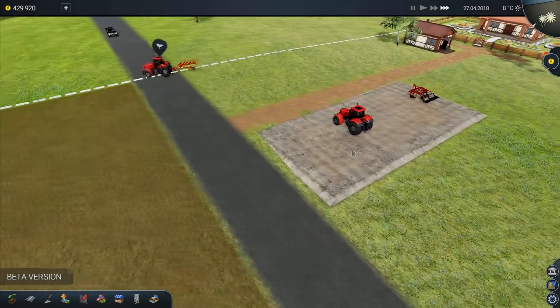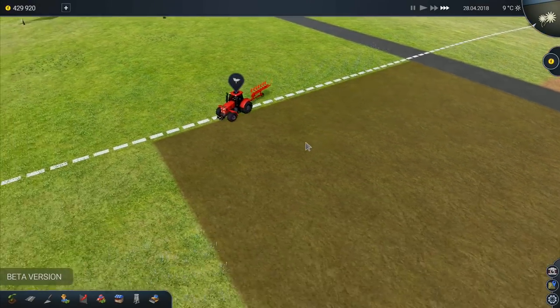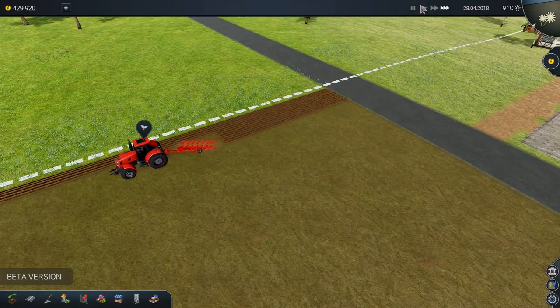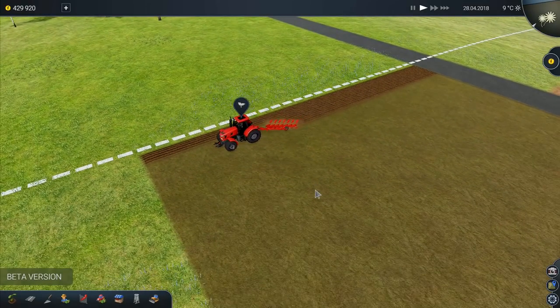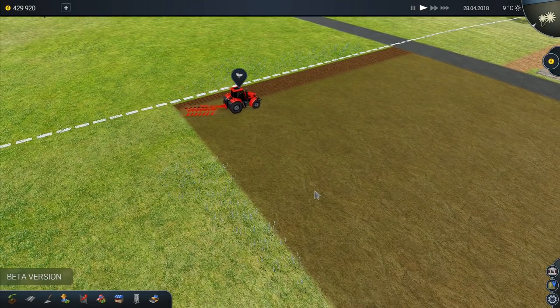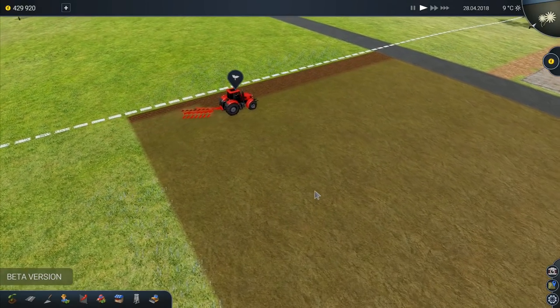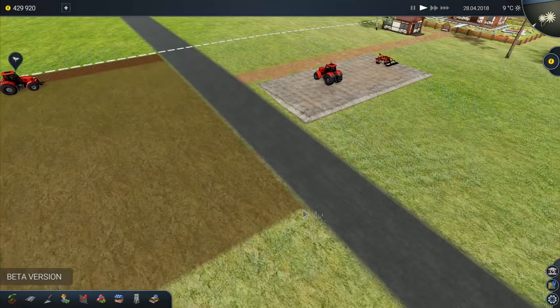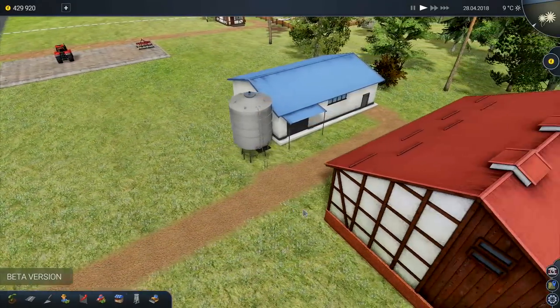Now we know what we did. So you got the tractor there and then that one will come out - over he goes, into the field, look at him go. Slow it down a little bit. He is doing a fantastic job - look at that plowing, look at that skill. Look at the way he's turning the plow really sharp while it's down in the ground. That is going to be putting a lot... let's not look at that, that's just frightening.